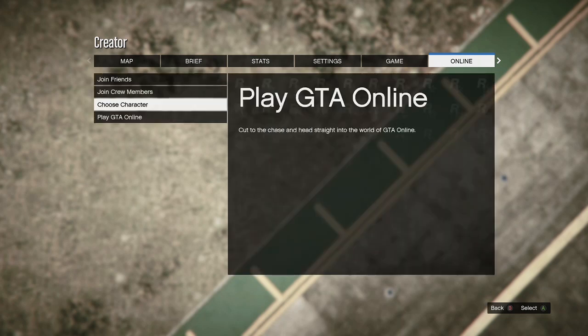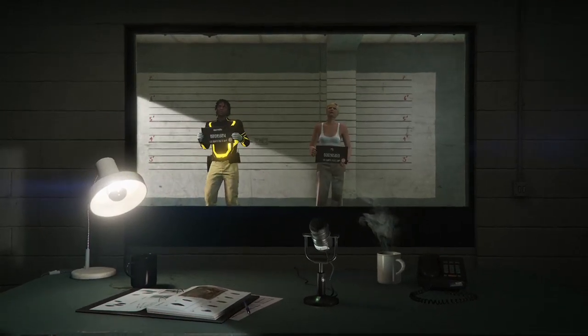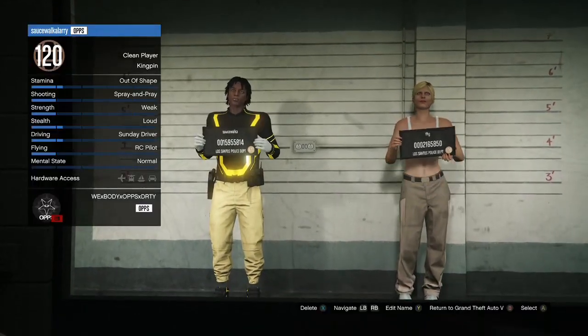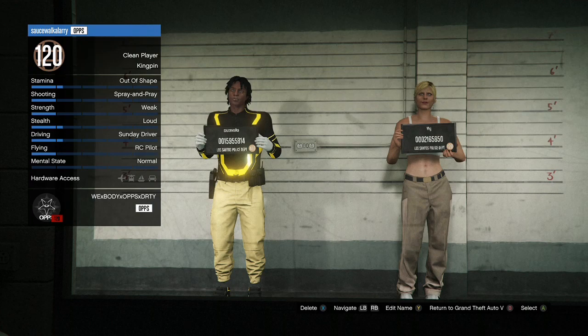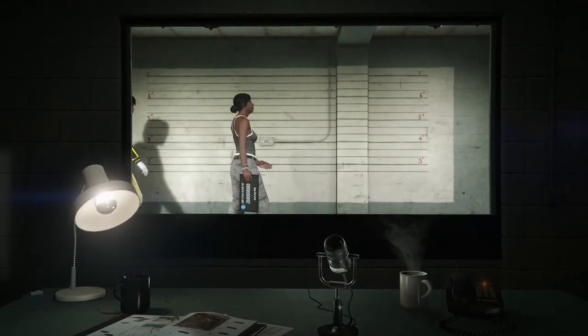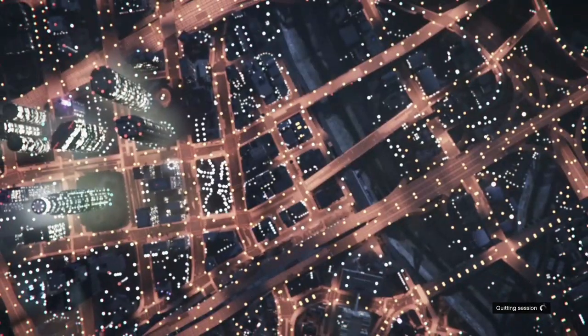After you finish the race, accept the alert and when you spawn in, hit your pause button, go to Online, and go to Choose Character. Go over to your second character and hit Delete — make sure you're deleting the second character with the Chica outfit, not your main character. Confirm the deletion, and when the two new characters come walking in, hit B to back out to single player or story mode.